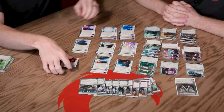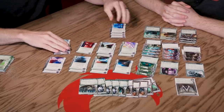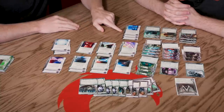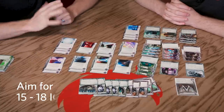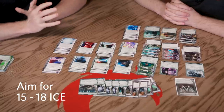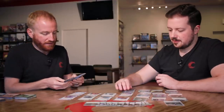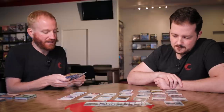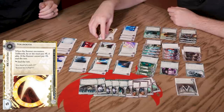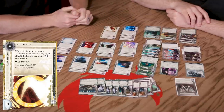If you include only barriers in your deck, the runner only needs a single barrier breaker to handle all your ice - that can't be a productive way to run a defensive corporation. When you're building your first deck, look at what you have. We've got sentries, barriers, and code gates, but our spread shows seven sentries and only three code gates. When starting out, aim for around 15 to 18 pieces of ice, so let's look for some more code gates.